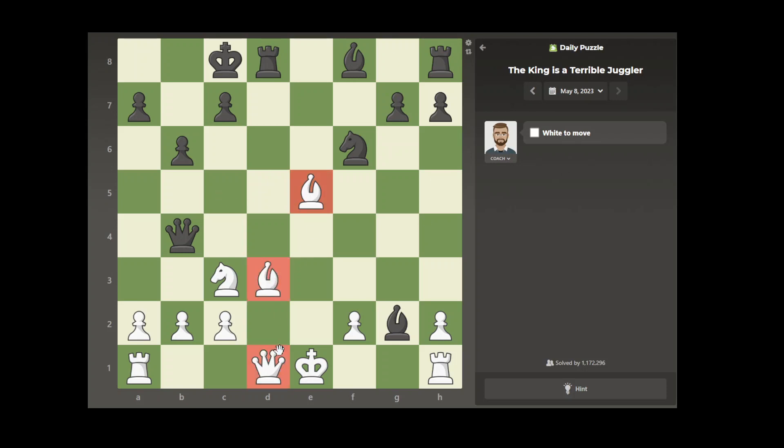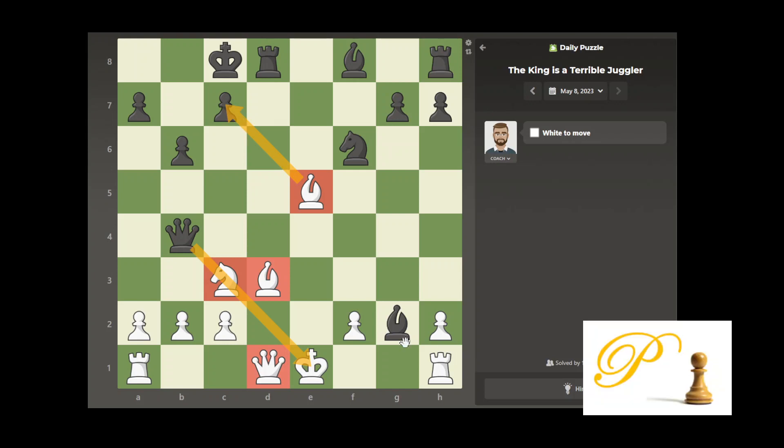We have one, two, three, four — maybe four pieces, but the knight is pinned. The bishop is attacking a pawn. Now he's attacking our rook.